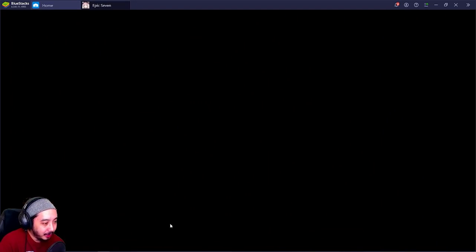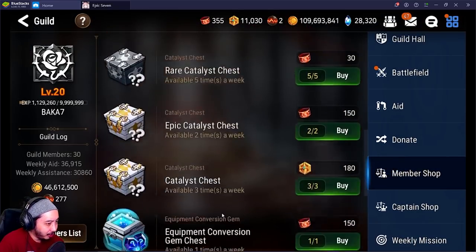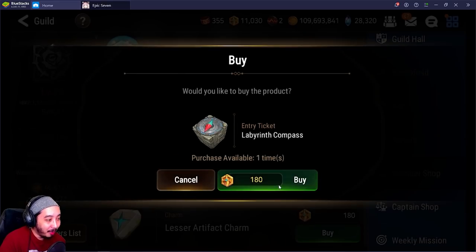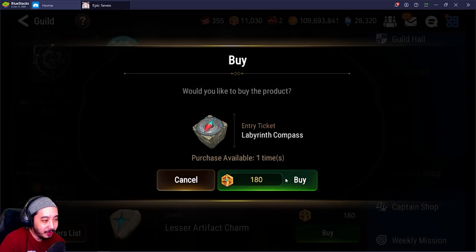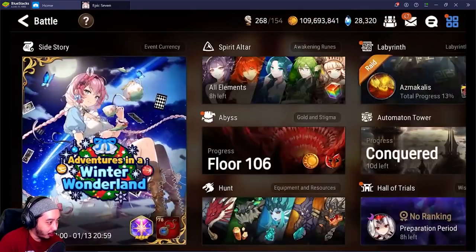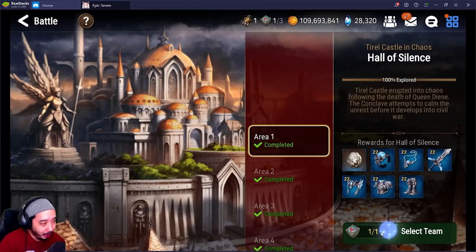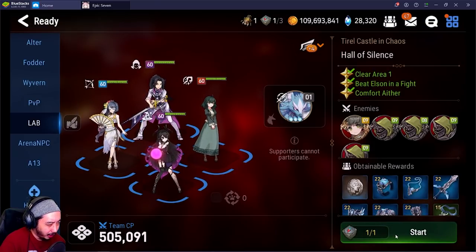The backup option is in the guild shop — go to the member shop and you can buy a labyrinth key once a week. If you accidentally do your normal raid first and miss the daily lab, that's your backup. Just make sure you check the daily lab before you do your normal raid.